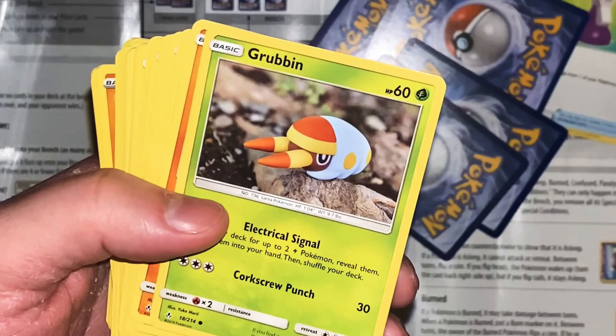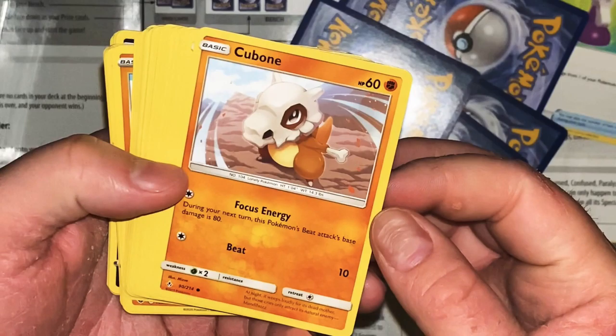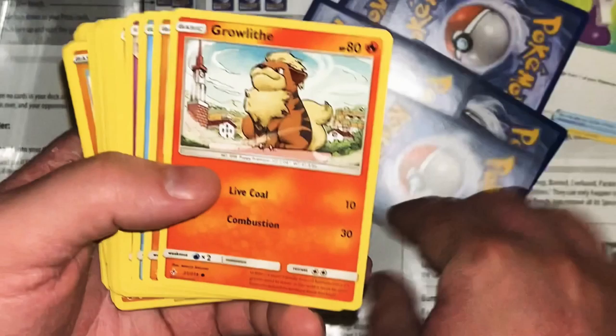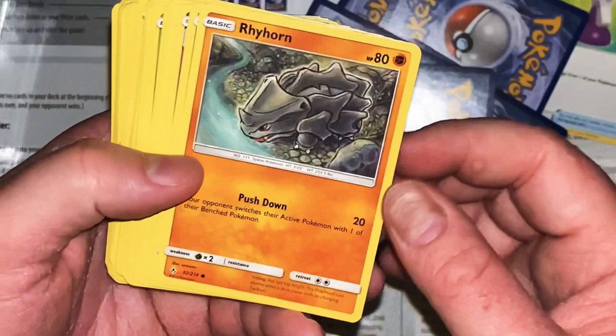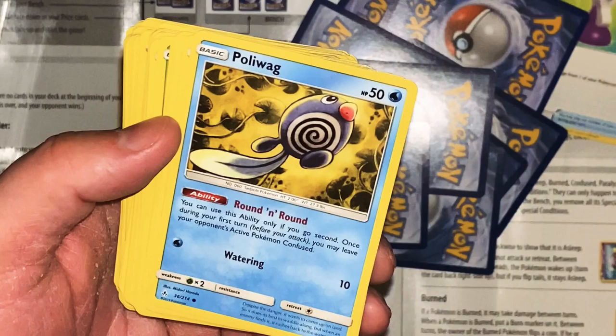Grab an electrical signal - search your deck for up to two electric Pokemon, reveal them and put them in your hand. Electric but it's a grass type? Yeah, that makes sense. Corkscrew Punch 30. If you find its nest you shouldn't stick your hand inside - you get bitten by an irritated grub. Cubone - Focus on Archery: next turn this Pokemon's beat attacks do less damage. At night it weeps loudly for its dead mother, but those cries only attract its natural enemy, Murkrow. Smart move every night.